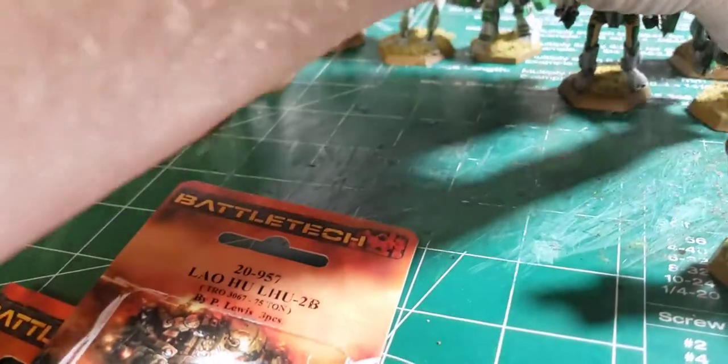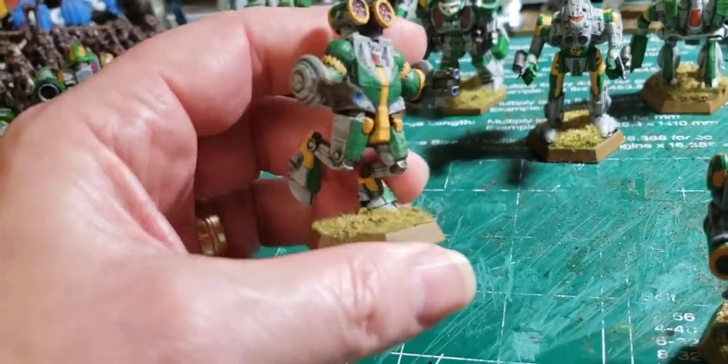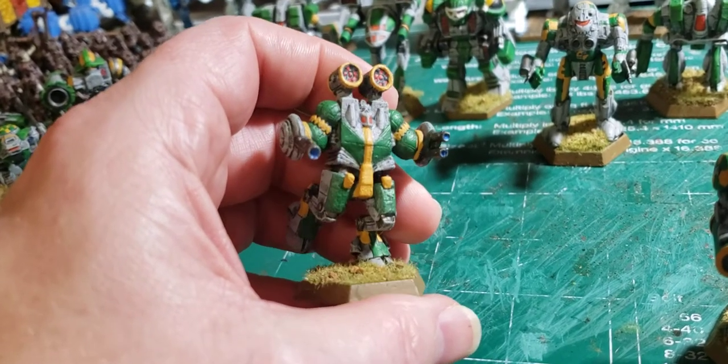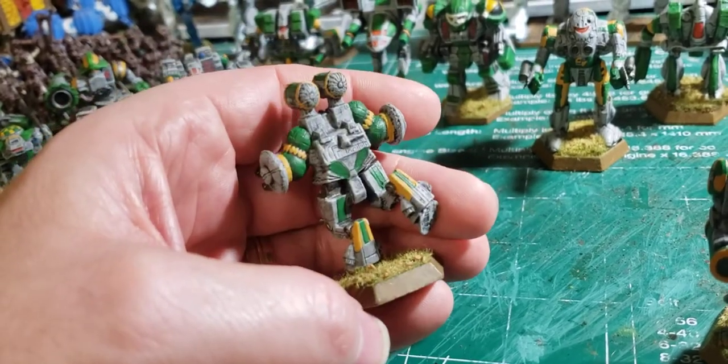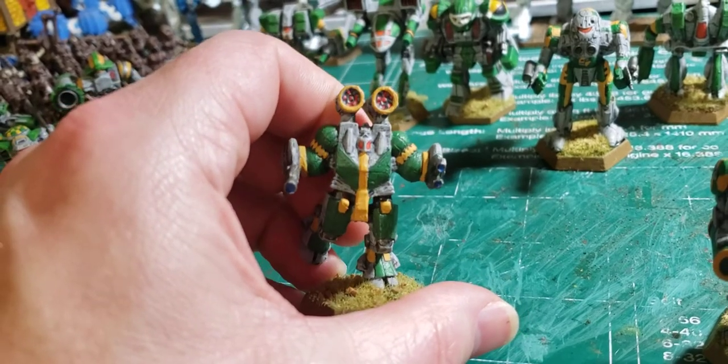And this is the Helios. I know that one — that's the Helios. Call it the bug; it's got bug eyes up on top. I kind of accentuated them on the launchers to make it look like it has that bug appearance.